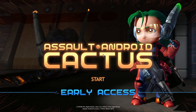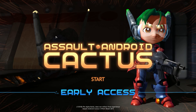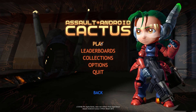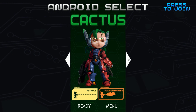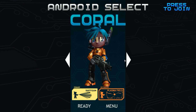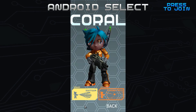What is up Otter fans? It is I, Sea Otter, here with another installment of Assault Android Cactus by Witchbeam. Last game we tackled the first three levels using Cactus. I thought this time I would switch it up a bit. We could play as Holly, Lemon, or Coral — she's got a spaz, so let's try Coral.